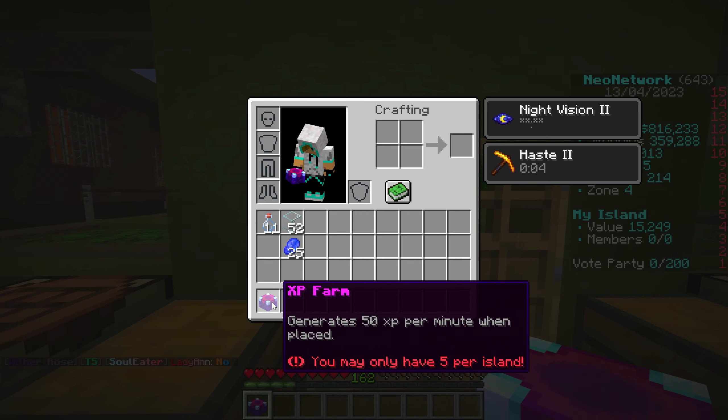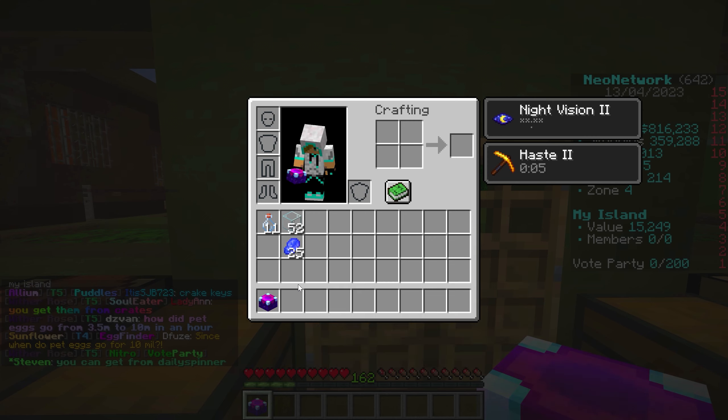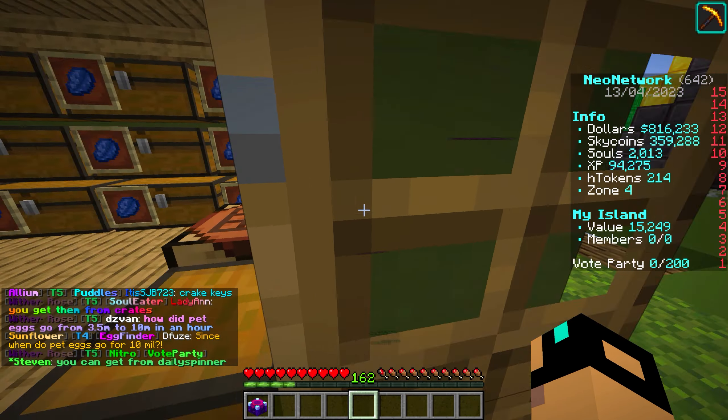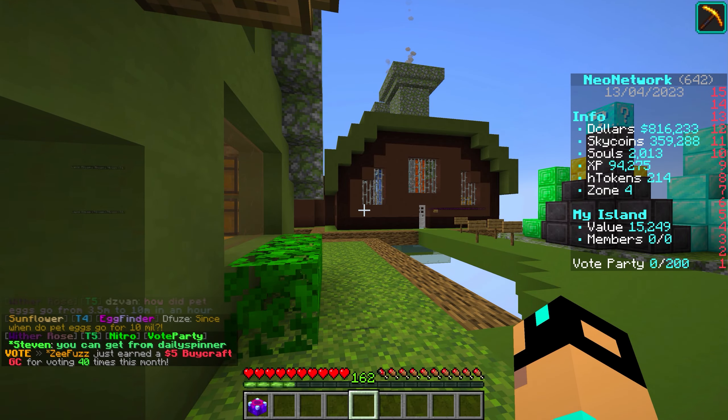They give you 50 XP per minute. Let me do the calculation — one XP farm is 72,000 XP per day. Multiply that by five and you get 360,000 per 24 hours if you had all five of them. But for one you get 72,000 a day, which is just XP in your pocket — you literally don't have to do anything. So instead of building a building for it, I'm going to despawn these guys because we do not need them anymore.